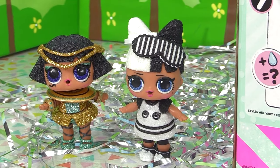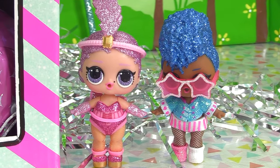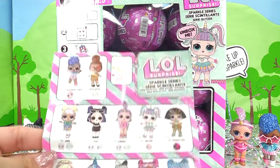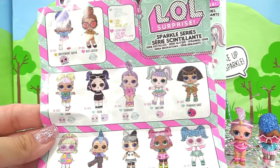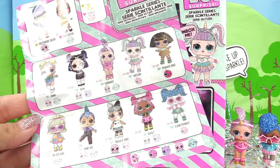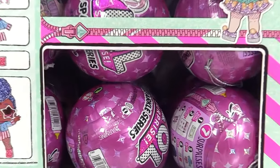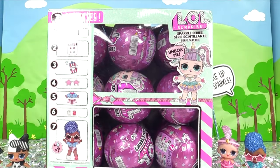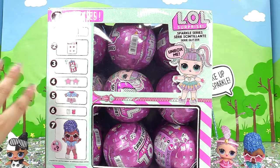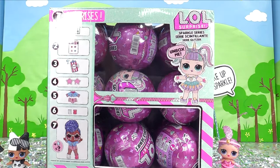Our first sparkle series unboxing, we got Pharaoh Babe, Snuggle Babe, Show Baby, and Independent Queen in our gold ball. So that just leaves Bus Queen, Dawn, Dusk, Unicorn, Go-Go Girl, Punk Boy, VR Cutie, and Glamsternaut — that's not a lot, we can totally do it! Here's the plan: we're gonna go through each and every one of these balls first, and in the end, we're gonna color change and water surprise every single one, so we can go fast and keep things efficient.